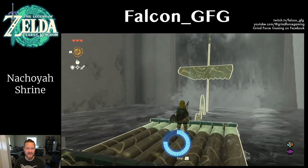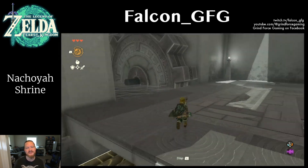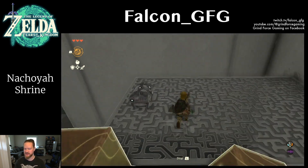Here, we'll do the same thing. The Recall ability reverses an object through time, so we'll be able to ride this reverse raft right up the waterfall. At the top, turn left and use Recall on the spinning cog and then ride it up to grab the treasure chest.